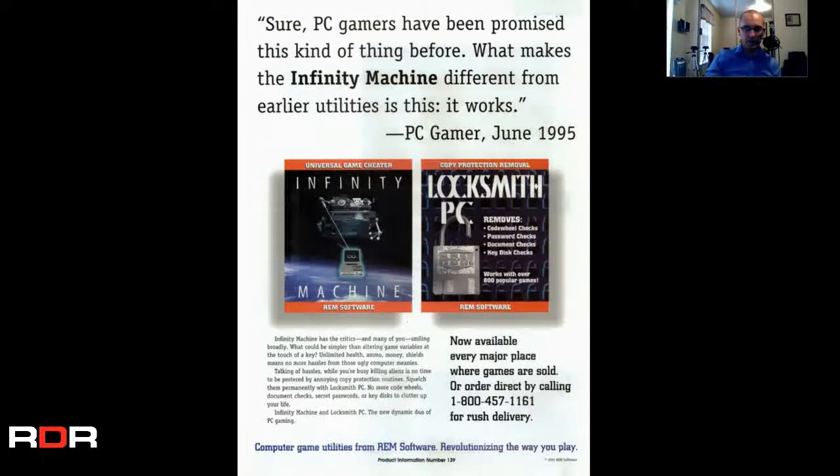The Infinity Machine. Altering game variables — software. Locksmith PC, password checks, crack your games, copy protection removal, universal game cheater — and here they are for sale in a magazine. That's hilarious. Just R.E.M. software. A little bit more here on Windows 95.